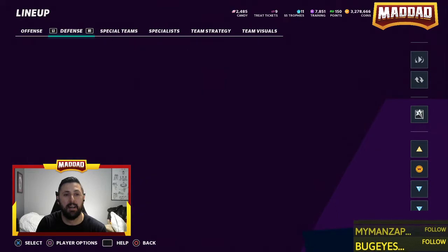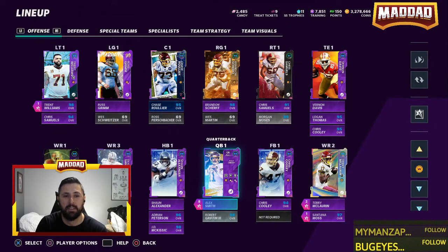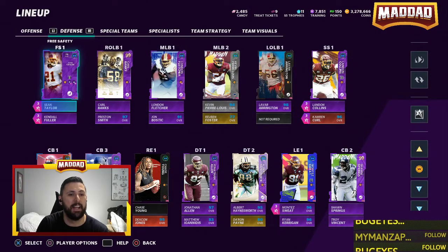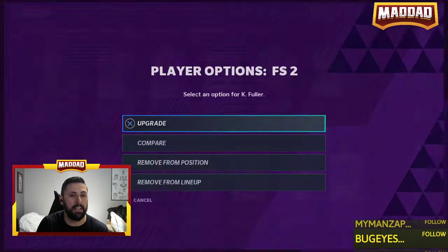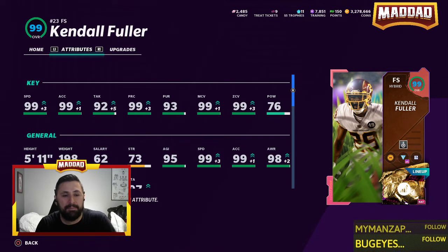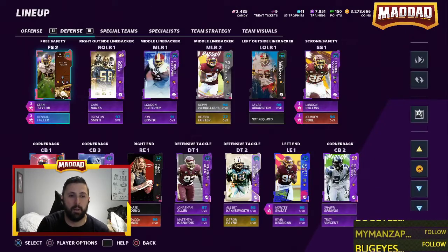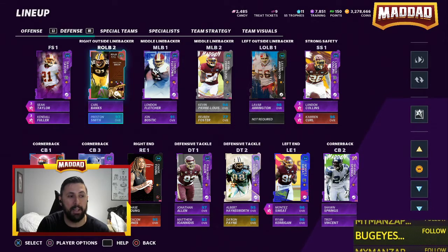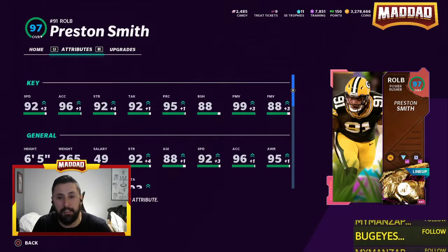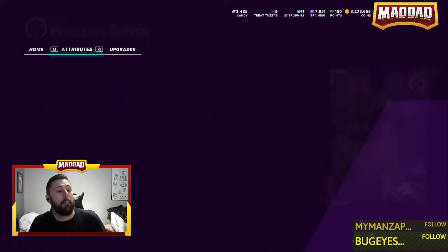The powered-up players are Alex Smith, JD McKissick, DeShaun Jackson, and Doug Williams also got one but he won't make the cut. On defense nothing has changed - still have Sean Taylor. Kendall Fuller's attributes: 99 speed, 99 acceleration - he's definitely insane, you need sprinter on him. Sean Taylor is there, Carl Banks is there, and we have the new Preston Smith backing up Carl Banks at right outside linebacker - not a bad pass rusher, 92 speed, 96 acceleration.